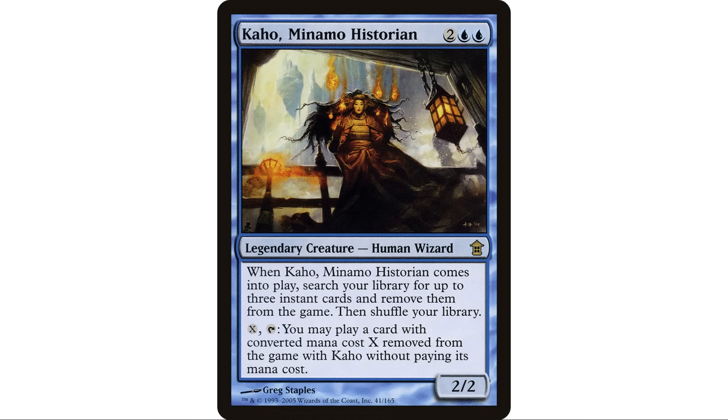When Kaho, Minamo Historian enters the battlefield, search your library for up to three instant cards and exile them, then shuffle. You can pay X and tap — you may cast a card with mana value X exiled with Kaho Minamo Historian without paying its mana cost. So we got a commander that is essentially a tutor, and that's pretty darn good.